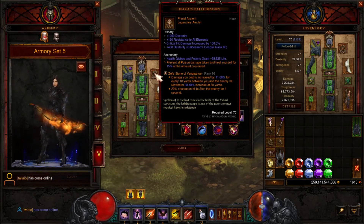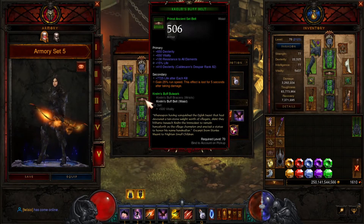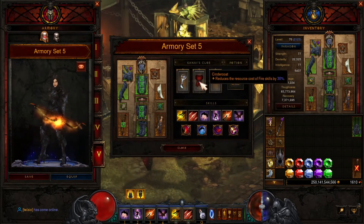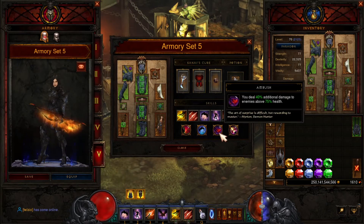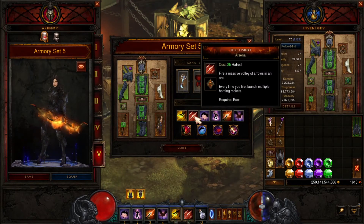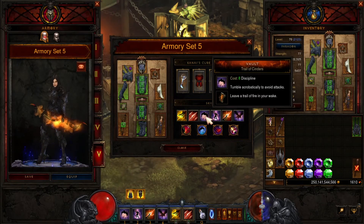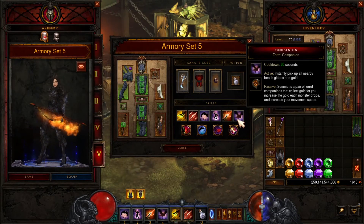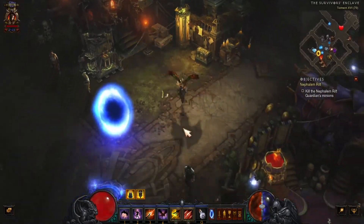Like I said, you can use any amulet you want — Hellfire Amulet gives you another skill. Of course I'm wearing Pride's Fall, I got the Buff Belt on, Resistance and Focus rings. Passives: Thrill of the Hunt, Tactical Advantage, Ambush, Ballistics. Skills: Multi-Shot with Arsenal, Preparation with Trail the Cinders — and that's it. It's a really good build, especially for farming — that's what I use, I've been using it for a long time.